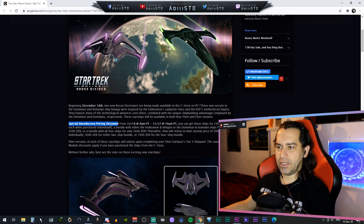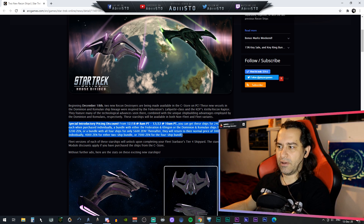There's a special introductory pricing discount. From December 18th through December 22nd, you can get these ships for 2,400 Zen when purchased individually, or in a bundle with either the Federation and Klingon or the Dominion and Romulan ships for only 3,200 Zen, or a bundle of all four for 5,600 Zen. Thereafter, they will return to normal pricing of 3,000 Zen individually, 4,000 for either two-ship bundle, or 7,000 for the four-ship bundle.